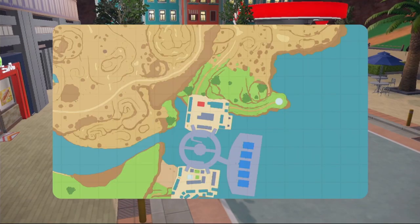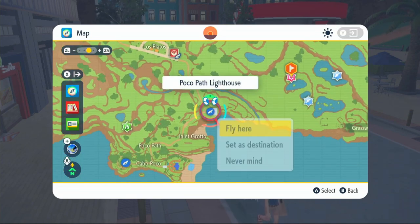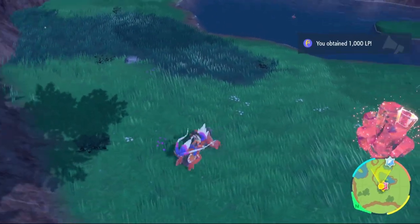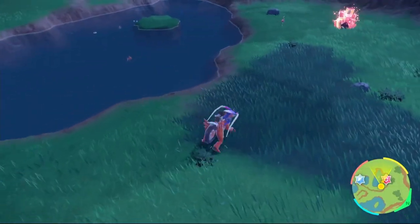Let me show you where to EV train for HP and Attack. For HP, come right here to this little pond — fly over to the Lighthouse and make your way over. When you get to this location, activate a Fairy-type level 2 encounter sandwich, and then just take out 28 Azurill and you will have your max HP EV.